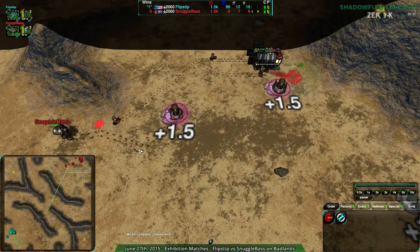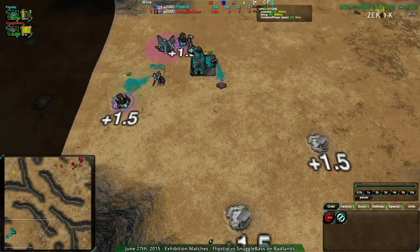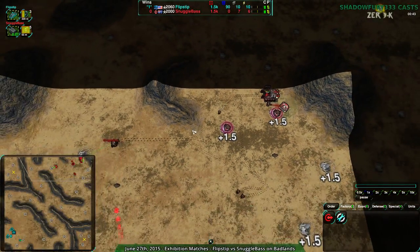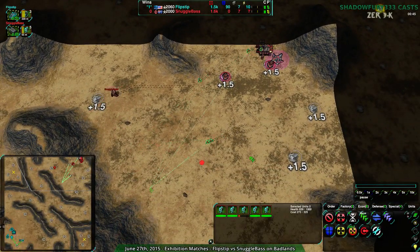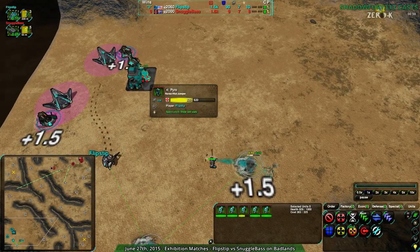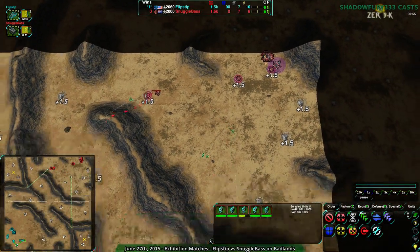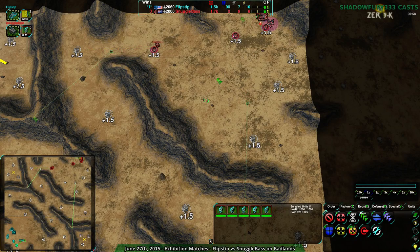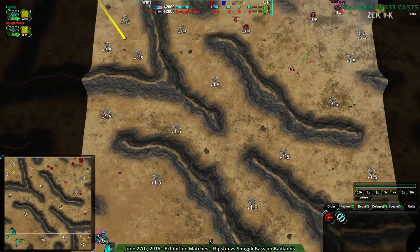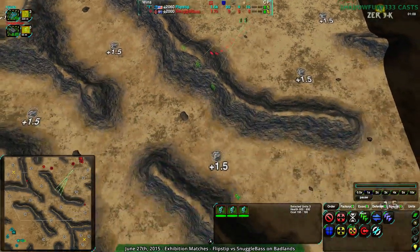Flipstep is going for reclaim but snuggle base is not — they're focusing entirely on building static economy, which means flipstep gets the economic lead right out of the gate. Granted they're going for pyro so they kind of need it. Snuggle base already has 325 metal worth of glaives built, so that pyro should be up fairly soon. A full opening assault force of glaives has been built, with a couple kept on defense.